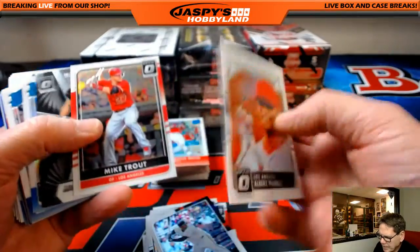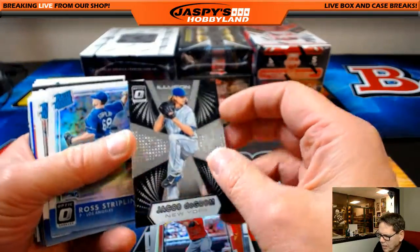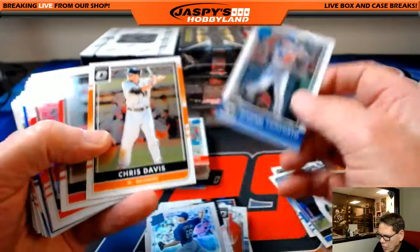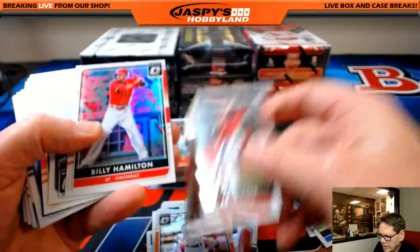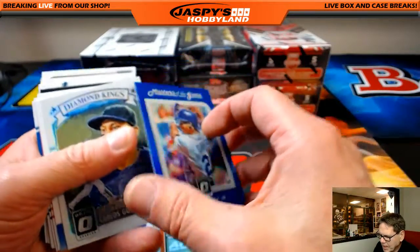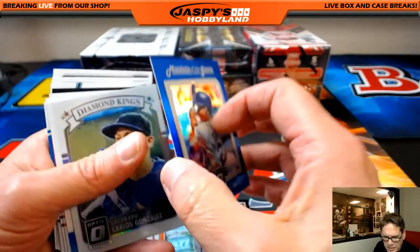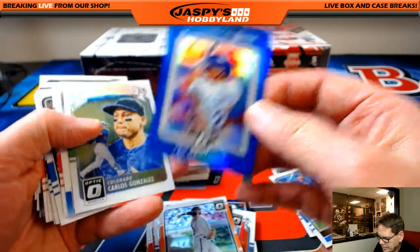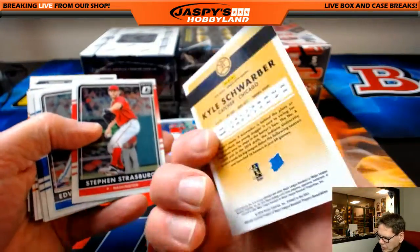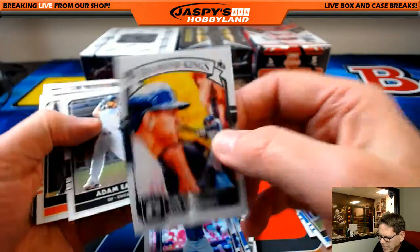Jacob deGrom Illusion. Michael Conforto, Max Scherzer. Masters of the Game Ken Griffey Jr., 72 out of 149 — Seattle Mariners, that's Brian B. Kyle Schwarber Rated Rookie. Diamond Kings A-Rod.